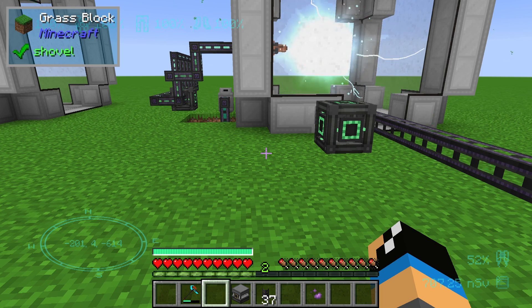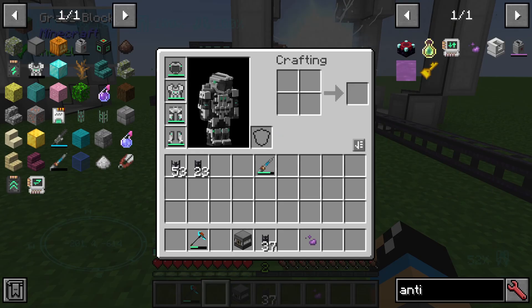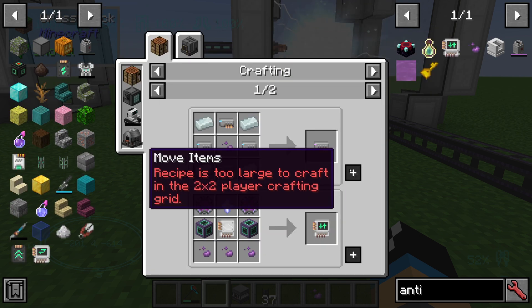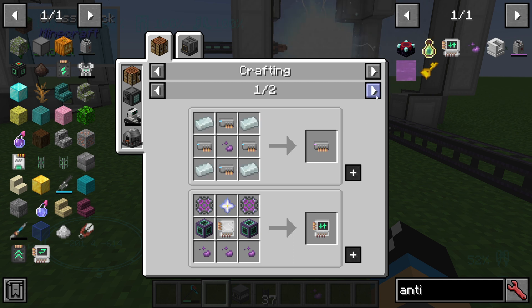Hello guys and welcome to a new Mekanism tutorial. In this episode we will take a further look at the anti-matter pallet of Mekanism, and first of all we will take a look at what we can craft out of it.